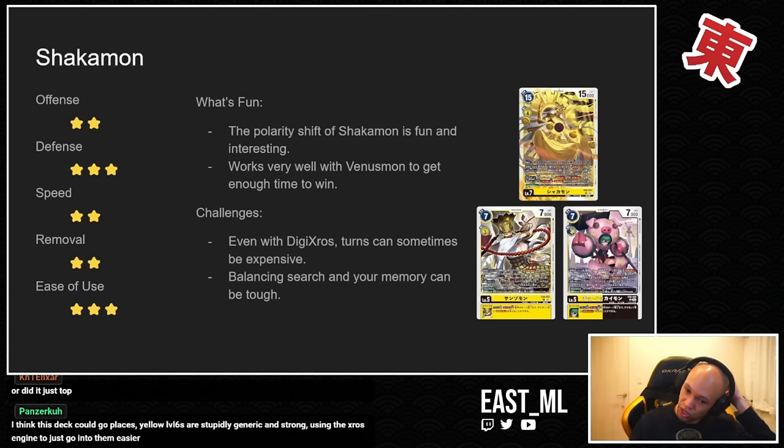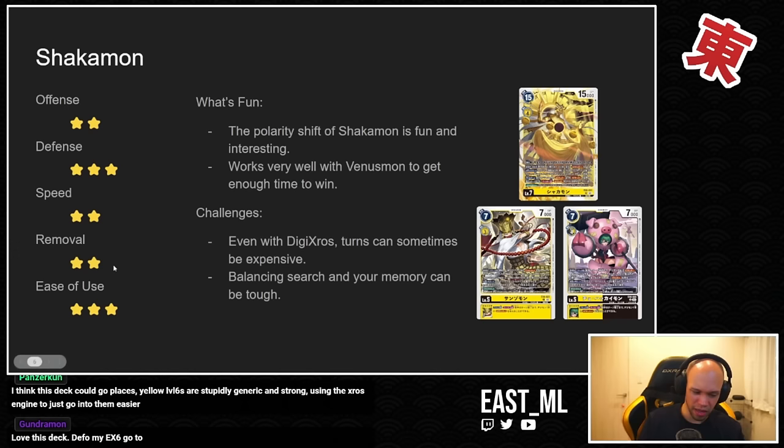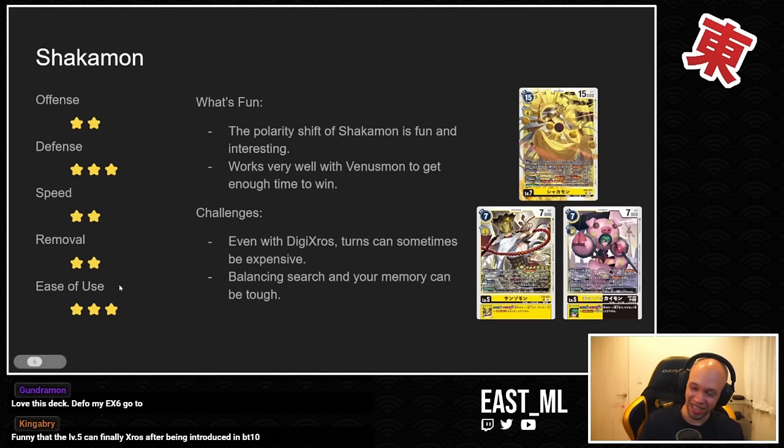Venusmon at four cost is still kind of expensive, and there's a balance between searching for what you need and actually playing Digimon on board to set up the Shakamon play. That labyrinth is a little difficult to navigate. But yeah, this deck is definitely better than anyone gave it credit for before the set came out. It's not the fastest, only doing one thing a turn, and doesn't have a ton of removal, but once you get the Shakamon turn off, your opponent's just like — GGs, next game.